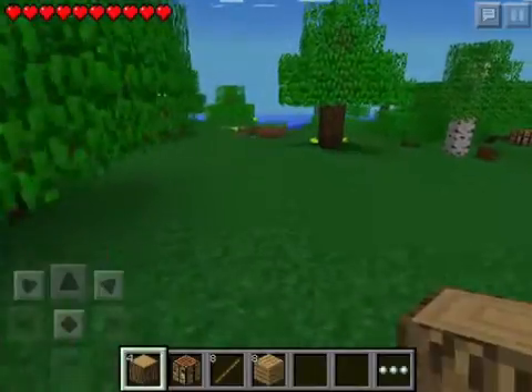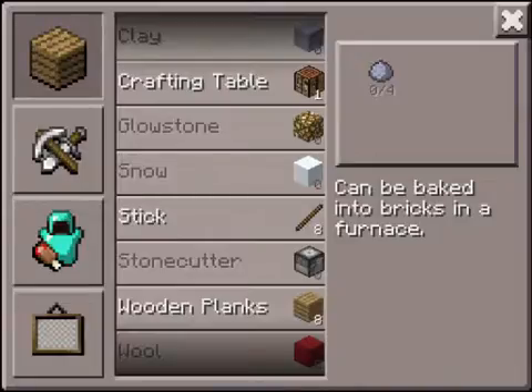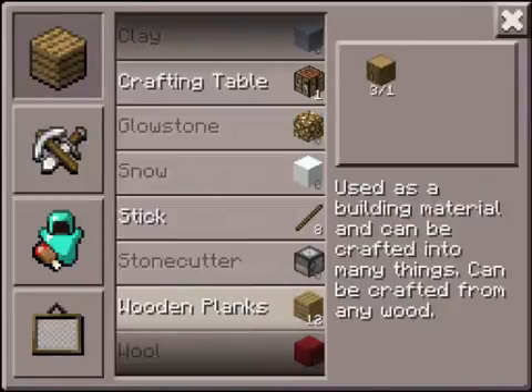Three or four wood would be enough, or it could be more than enough. Then you go to crafting, go to the wooden plank, and you get wooden planks.